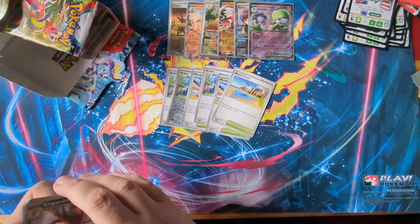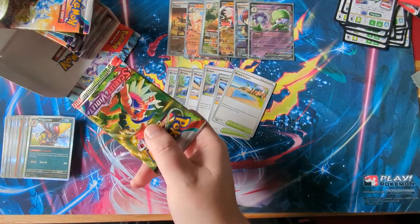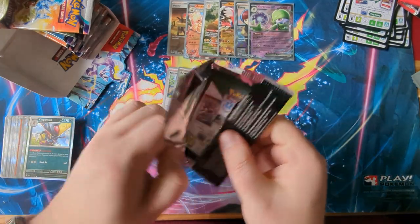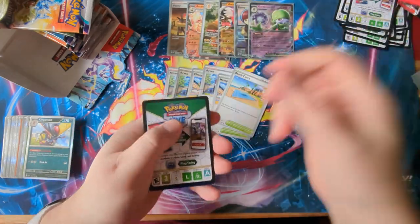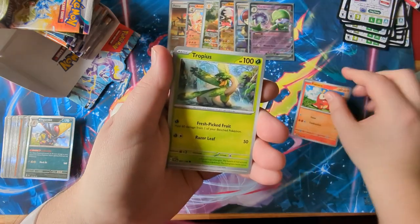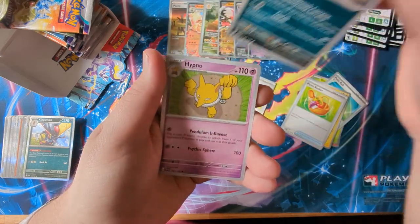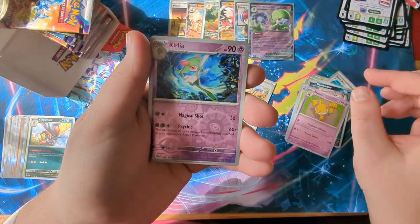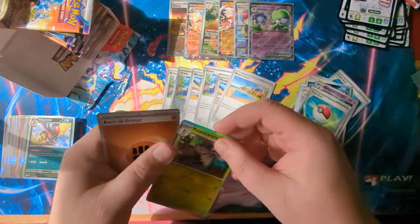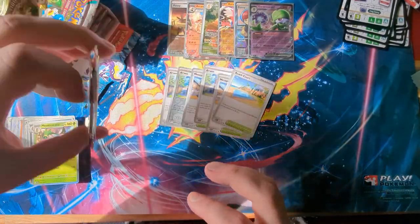Need another Klefki if possible. The game is giving me a lot of Holos that are not played and not many Holos that are played. Another code, another pack. Fwikoko, Tropius, Pokéball, Rotom, Bombardier, Hypno, Reverse Holo Curlia, Reverse Holo Pokéball — and another Cat. Lots of cats today, lots of cats.